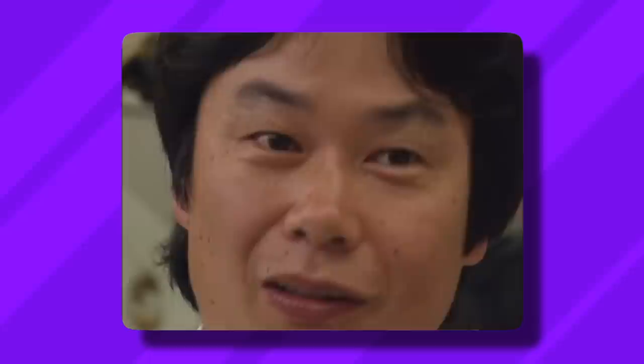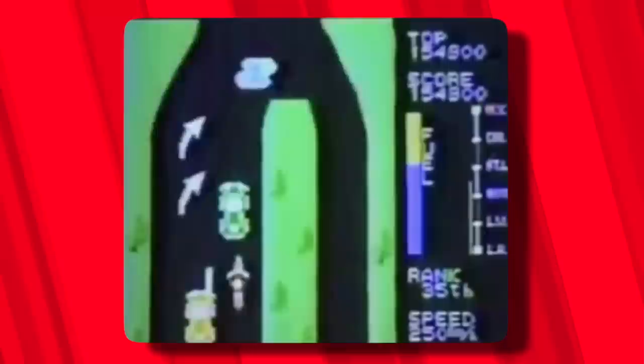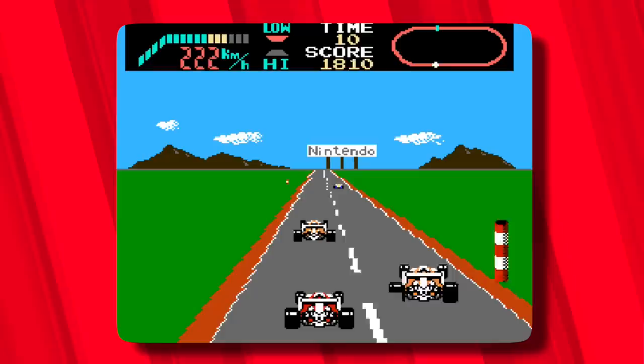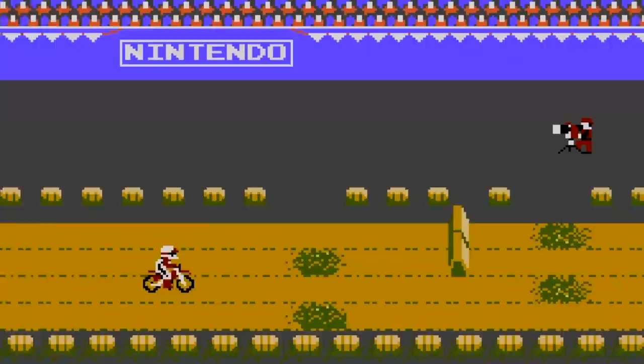It is reasonable to assume that if Miyamoto wanted to implement scrolling in his next project, Excitebike, it would be executed in only one orientation. I believe his decision to make Excitebike a side-scrolling racer was influenced by the fact that Miyamoto always likes to do things differently. He once stated, 'It's a trend, and I tried to avoid all trends.' The racing trend of the early 80s focused on vertically scrolling games like Pole Position, Spy Hunter, and even Nintendo's first racing title for the Famicom, F1 Race. Choosing a horizontal perspective would immediately set Excitebike apart from the rest.